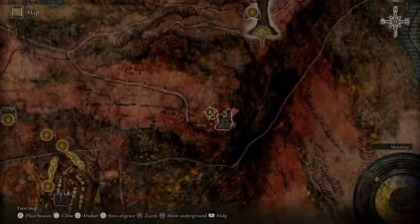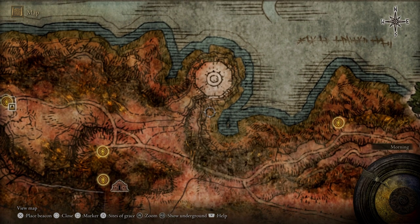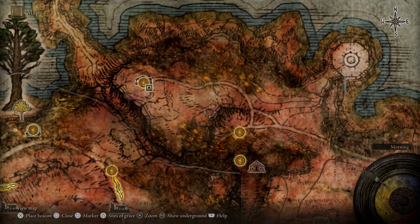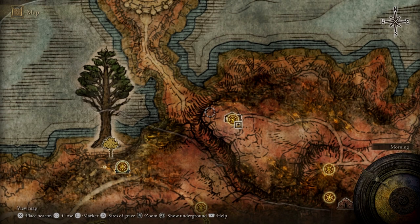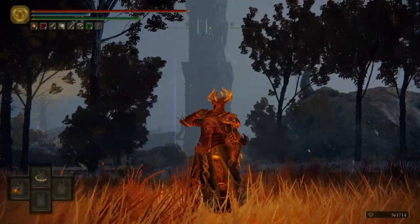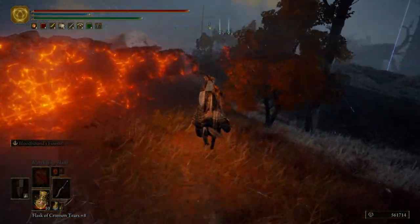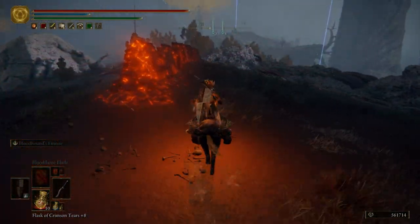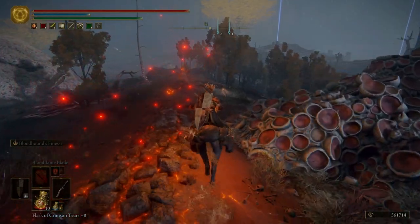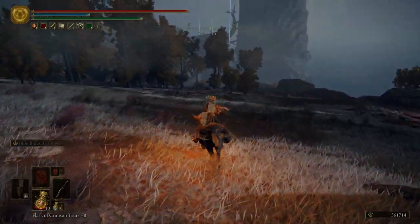Let's go ahead and go to our map. We're going to put a couple markers down. First one is going to be about right here, second one is going to be right over here. The rest is going to be self-explanatory, so we don't have to worry about markers too much in this video. We're actually going to do pretty much a boss rush — taking out some dragons we haven't killed yet, and then some knight bosses.